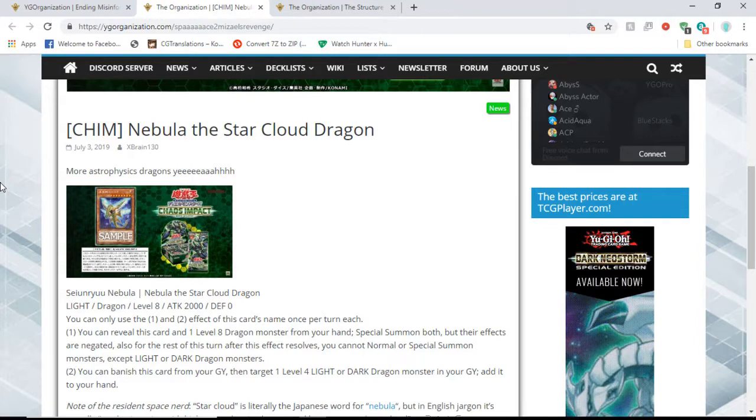If you have a Blue Eyes in hand, you can special summon both and get a free Rank 8 if you wanted. It's good Chaos Dragon support just in general.